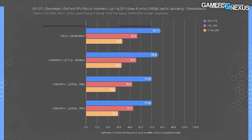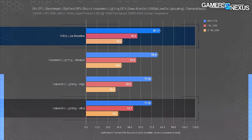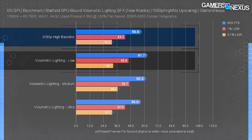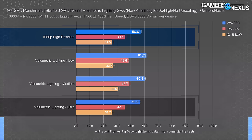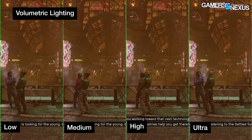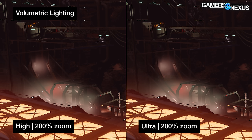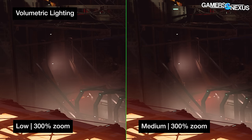Volumetric lighting benchmarks: from baseline low GPU-bound, the maximum performance loss is 12%. High and ultra cost about the same; medium costs about 3.3% from baseline. From a high baseline, we saw a 9% uplift moving to low, or 6.6% going to medium, with a slight loss going to ultra. In a facility on Mars, ultra and high look similar, brightening and sharpening the fog-shrouded lights, while dropping to medium and low progressively softens the effect — low eliminating some individual bright points altogether.